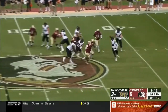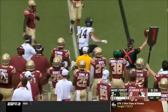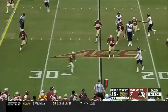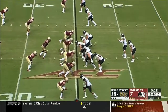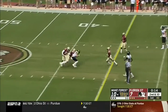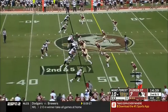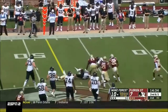Now Hartman back to the air, gets some pressure off his backside, eludes the rush, underthrows Surratt. We'll see how true freshman Sam Hartman responds with his Wake offense. He eludes the rush again and flips it away. Hartman zings it over the middle — complete, first down to Alex Bachman. One hundred ninety yards of offense in the first quarter for Wake.